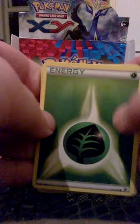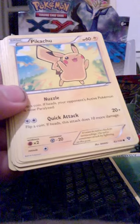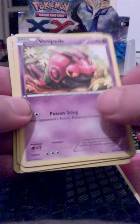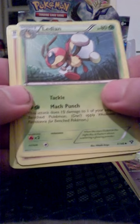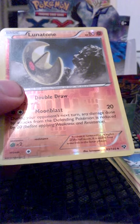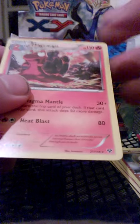And we are down to the last four packs here. Grass Type Energy, Pikachu, Pansage, Fairy Type Energy, Venipede, Ladian, Solrock, Volbeat, Lunatone Reverse Rare, and a non-hollow Magcargo.